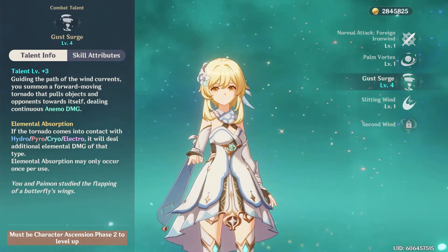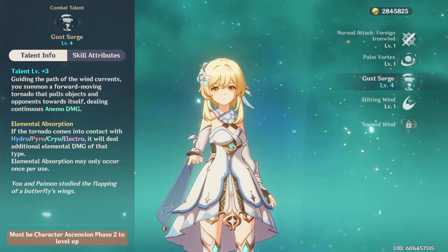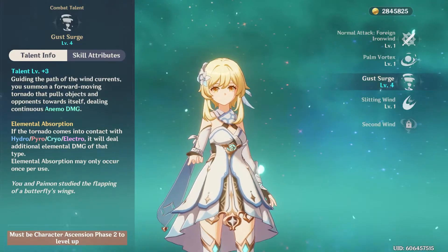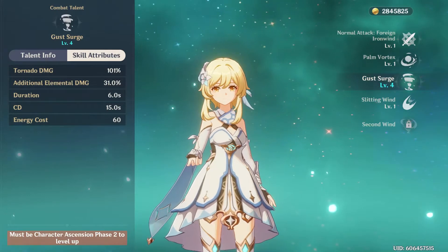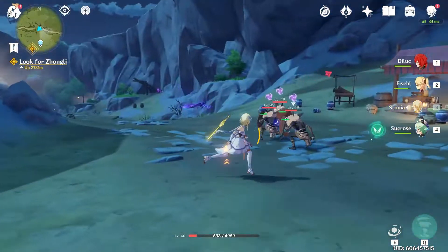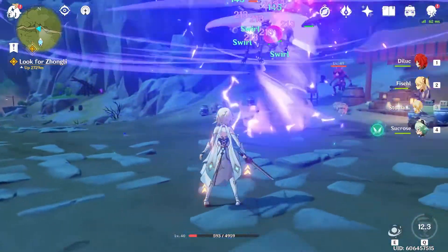The Traveler's ultimate, the Gust Surge, produces a tornado that will absorb the first element it comes into contact with and do a decent amount of damage. It has a relatively low energy cost of 60 and a cooldown of 15 seconds. This skill can be useful if you get overwhelmed and want to get enemies away.